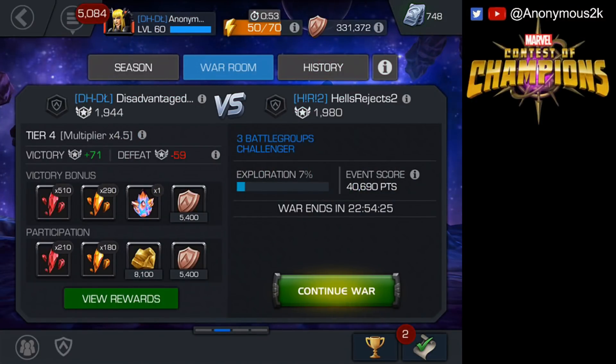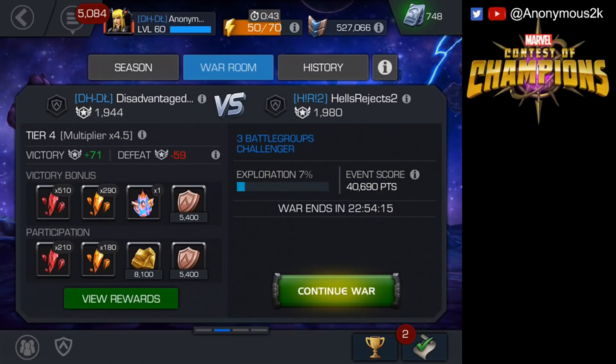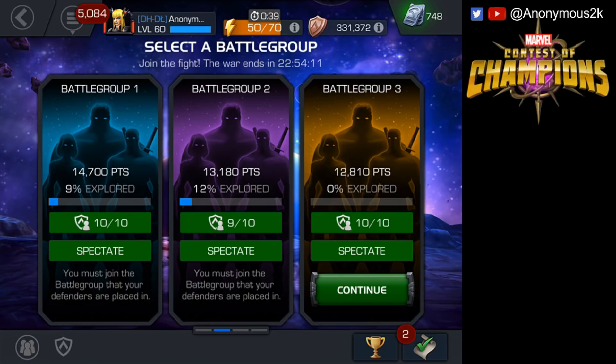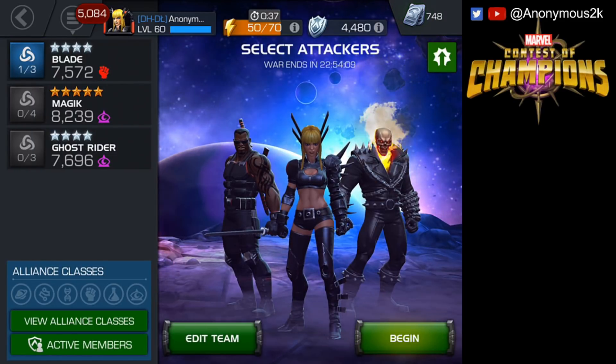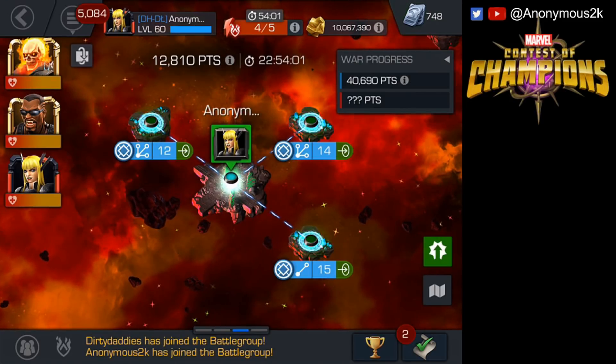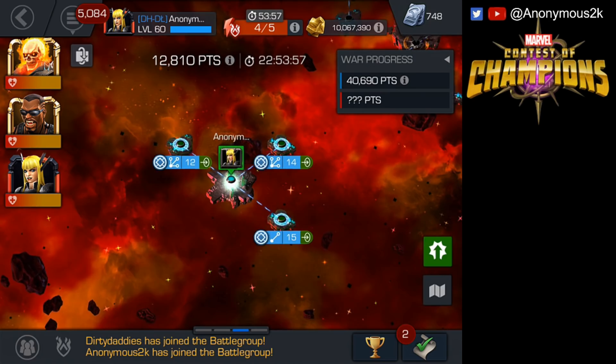Hey everybody, Anonymous 2K is back with an Alliance War, and this time we're going up against HR2 — that's Hell's Reject 2. This is a 16-million-plus PI alliance. This is actually the second alliance of Hell's Reject; the first one is at place 14 if I'm not mistaken, and we're going up against the second one. This alliance has more PI than us.